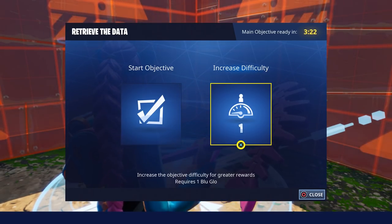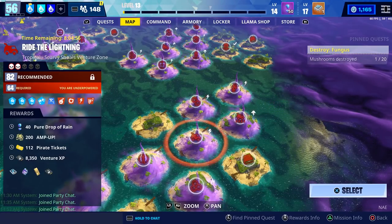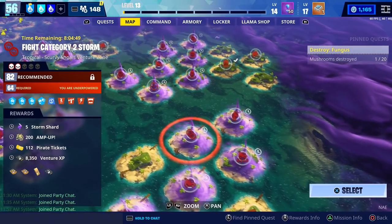If you want to get the most amount of XP from every venture mission, make sure you increase the difficulty to the max. You can also earn a lot of XP by completing your mission alerts and by completing four player missions. That's how you earn XP faster.